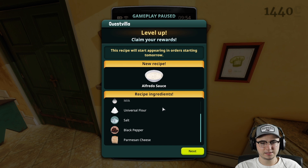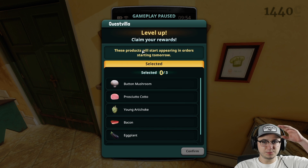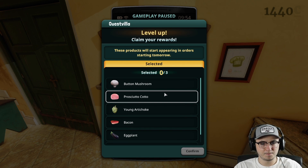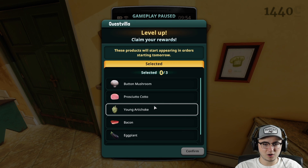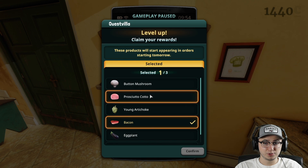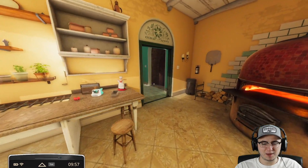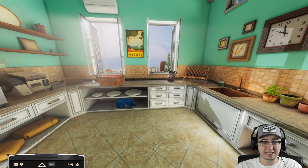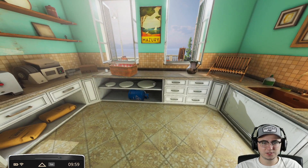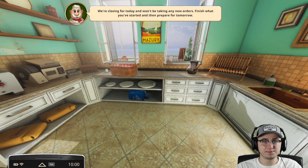Alfredo sauce — new recipe! No way, are you kidding me? This is gonna be interesting — we're gonna have to use that massive mixing thing. This recipe will start appearing in orders starting tomorrow, as will these new products. We have prosciutto, mushrooms, young artichokes, bacon, eggplant — I'm gonna go with bacon, prosciutto, and mushrooms. I don't think I'm gonna accept another order; we should figure out how to make the alfredo sauce and get it staged for tomorrow.